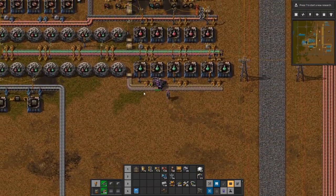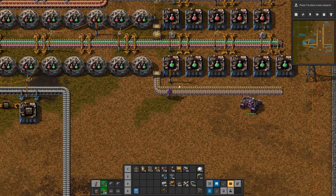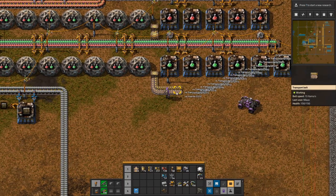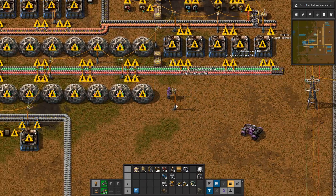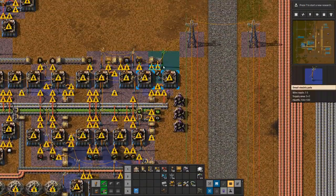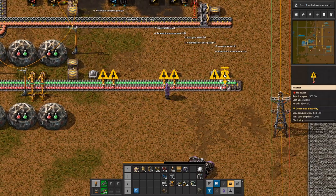We're going to start on the first cleanup. Remember: when you do cleanup, always pick up the inserters first and don't pick up broken inserters. We will not be making science at this location anymore. How did the whole thing get powered by just that one pole? That's insanity. And these are the input inserters — let me take these out.